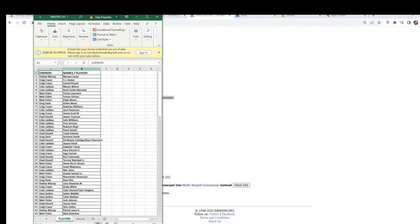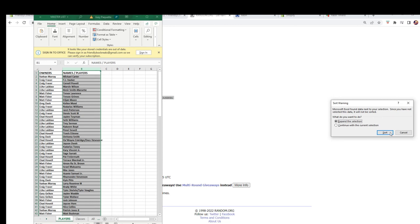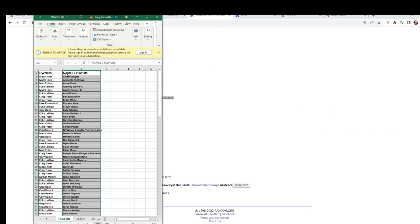What we're going to do now is sort it — bam — and it's going to keep everybody's names all together. As you can see, everybody's name is with who they had. Let's switch over to the other screen and add it on over there.